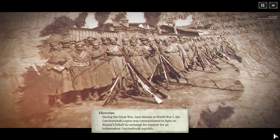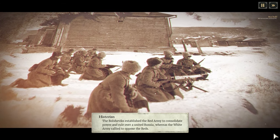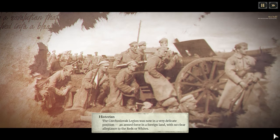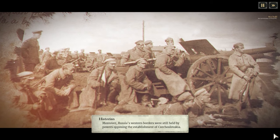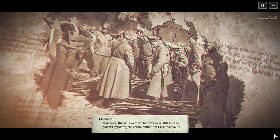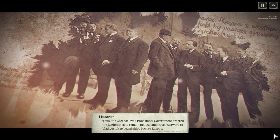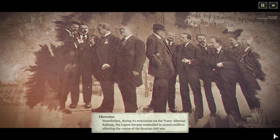During the Great War, later known as World War I, the Czechoslovak Legion was commissioned to fight on Russia's behalf in exchange for support for an independent Czechoslovak Republic. However, the Great War exacted tremendous loss of life and economic collapse in Russia, igniting a revolution that deposed the Tsar and devolved into a bloody civil war. The Bolsheviks established the Red Army to consolidate power, whereas the White Army rallied to oppose the Reds. The Czechoslovak Legion was now in a very delicate position — an armed force in a foreign land with no clear allegiance to the Reds or Whites. Russia's western borders were still held by powers opposing Czechoslovakia.